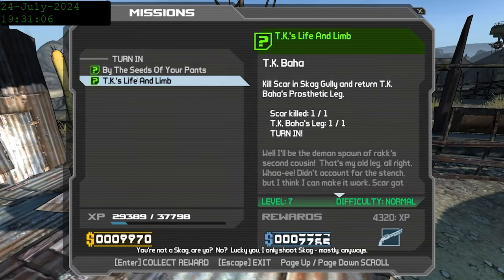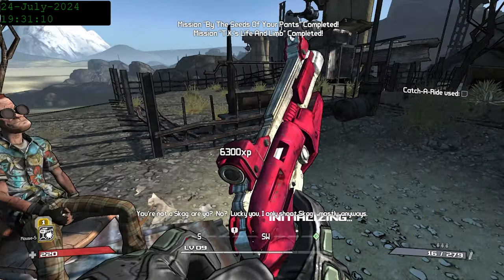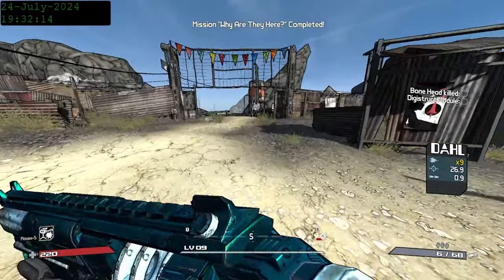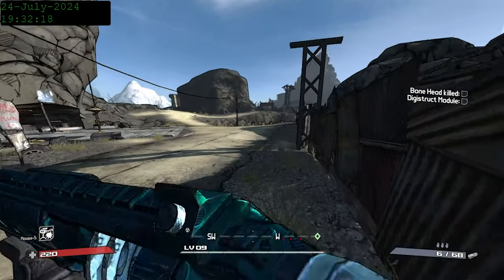Returning to TK Baja, we turn in our quest and finally get our first gun that isn't a pistol — TK's Wave. It's a shotgun with some unique pellets. At this point, I'm right at the cusp of level 10, and I figure with level-up bonus damage, I could take out Bonehead.